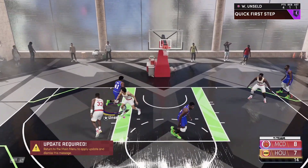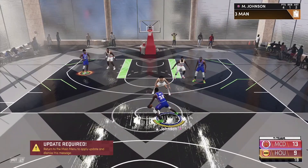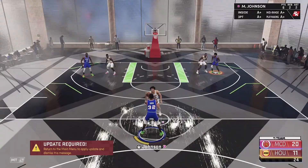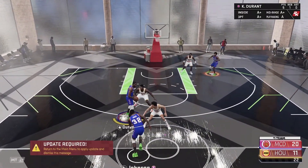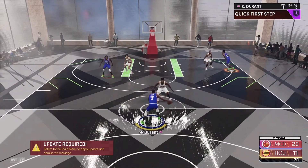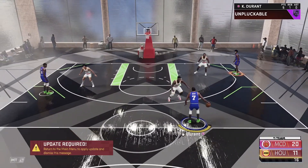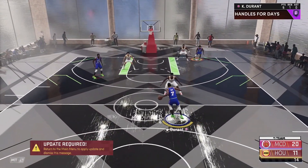Here are a couple more examples. With West Unseld, you go to the right, hit L2, then spin to the left and you get that nice animation. Same here with Magic Johnson — we get the quicker animation. Let me show you the difference once more with KB using his regular spin move off the crossover.